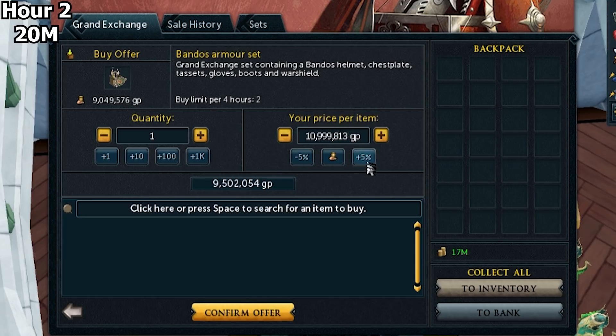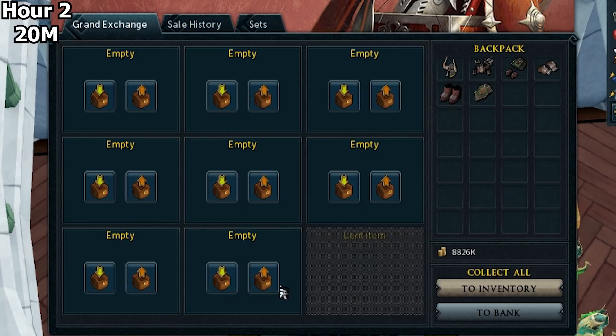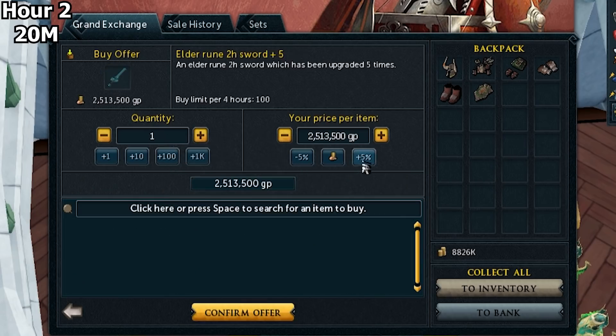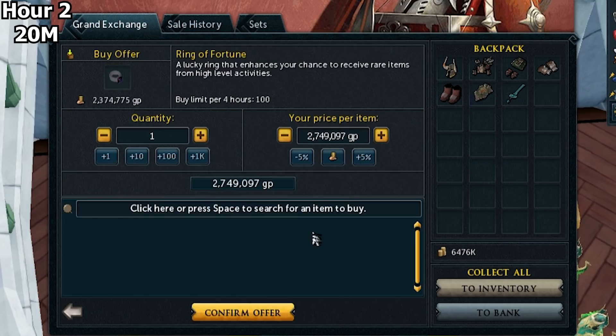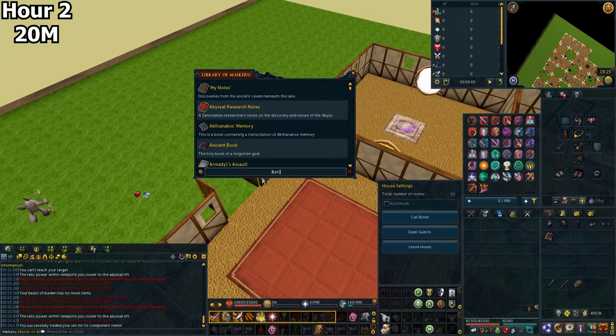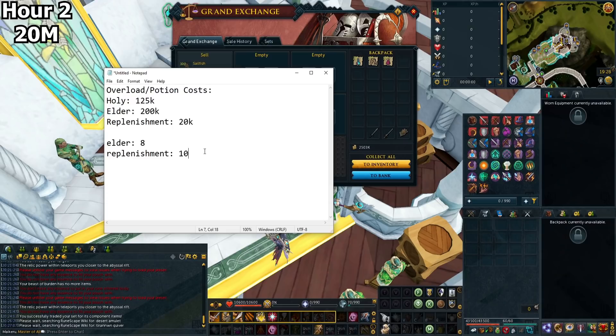Now it was time to buy a budget melee setup. Melee is probably the easiest one to get a budget setup for because you can use Elder Rune weaponry. I bought Bandos for cheap power armor and an Elder Rune 2-Hander plus 5, which is the equivalent of like a tier 87 2-Hander — it's really strong. I bought a Ring of Fortune, went back to my player-owned house and reclaimed an Illuminated God Book — it's only 150k and 100% worth it for the passive stats. I valued Holy Overloads at 125k each, Elder at 200k each, and Replenishment Potions at 20k each, and bought 8 Elder Overloads and 10 Replenishments with the GP deposited into the bank.